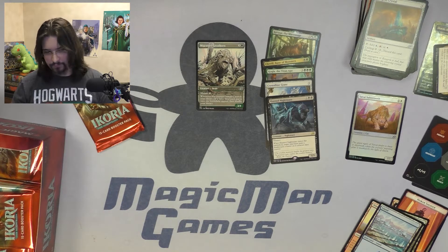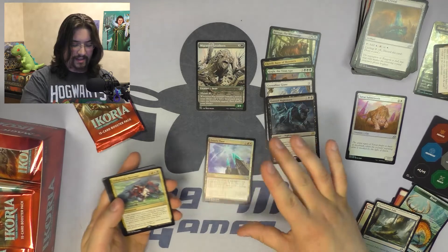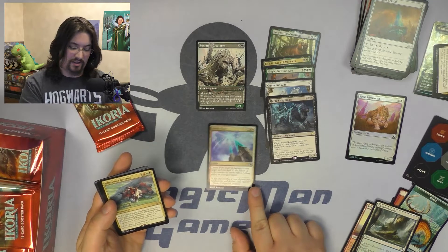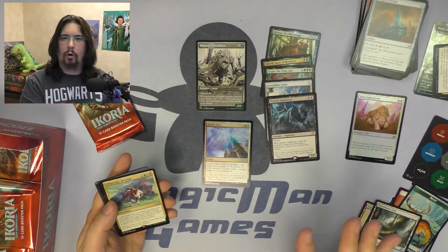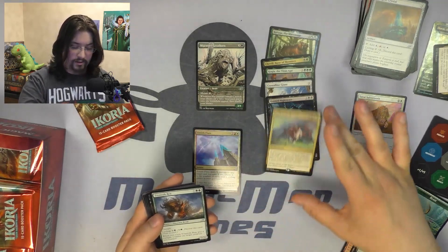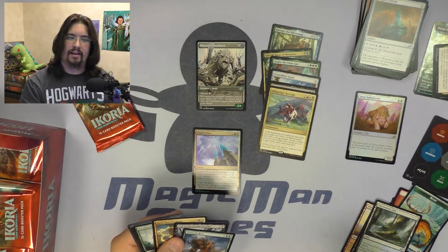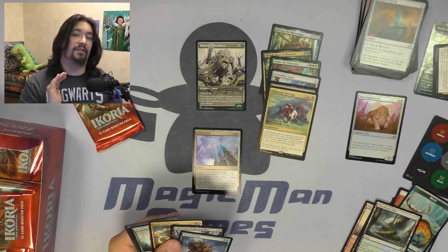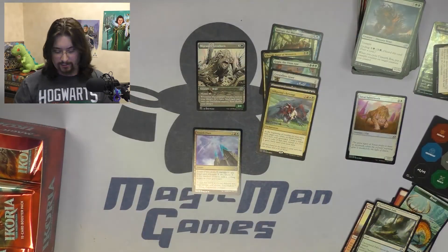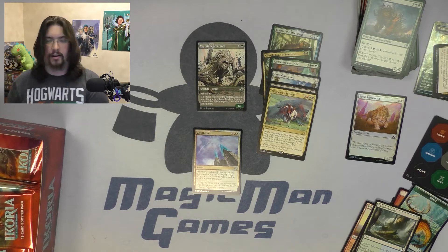Pack six. We've got a Foil Zenith Flare — I'm excited to see that. Zenith Flare is one of the better uncommons in the set with the cycling mechanic; it might be a little bit up there in value. The foiling is just beautiful. Our rare is Offspring's Revenge — another mildly interesting card. I think there are a lot of weird rares in this set that are going to find their home in Commander. I did open another box before and got quite a few of those alternate arts, which are absolutely gorgeous.